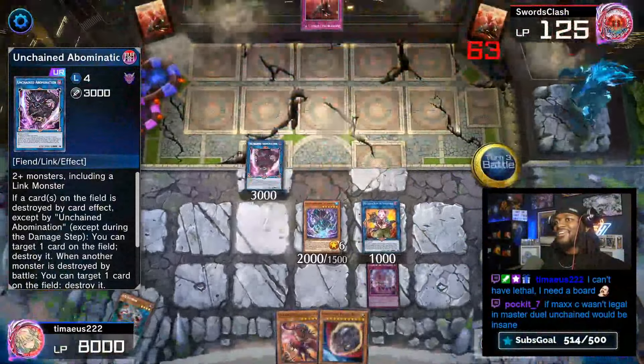Battle phase — we go ahead and attack for game. That is crazy! Wait, what? How did we put our opponent on 62 life points?